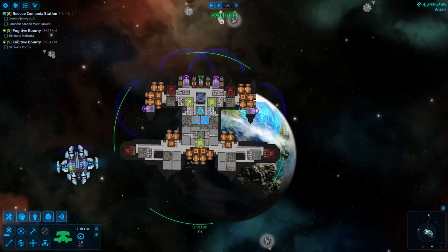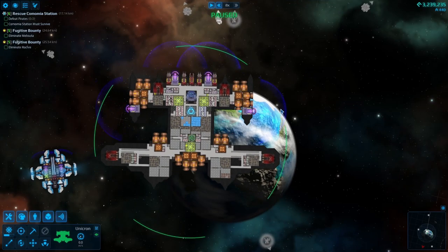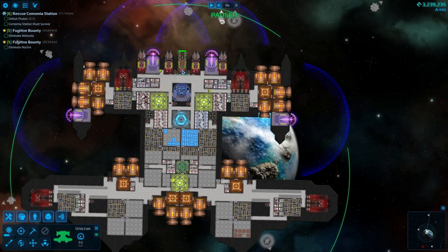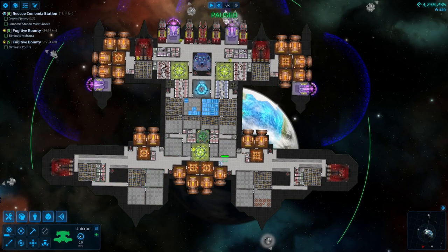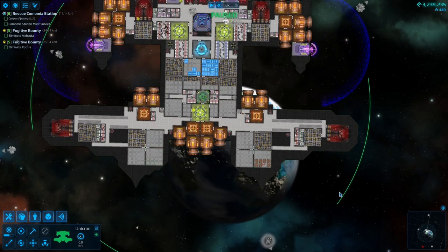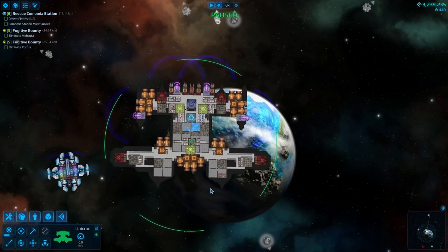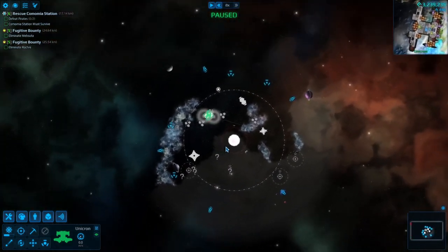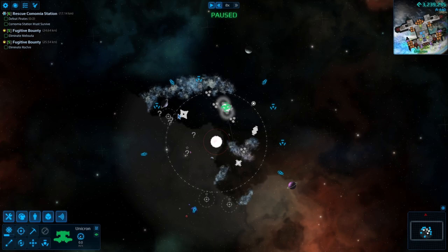Hello everybody, BirdDuckGuy here and welcome back to Cosmeteer. So in between episodes I've been playing with our ship a little bit. I brought up one of the deck guns from the back to the front, changed out the disruptors for an ion beam, played around with the crew, and put in some conveyor belts to help them get back and forth to load ammo. I did some armor redesigning around the ship and gave it a little bit more extra padding in the back since it doesn't have any shields. So I got her all saved up. Let's get out there and see what kind of havoc we can wreak.